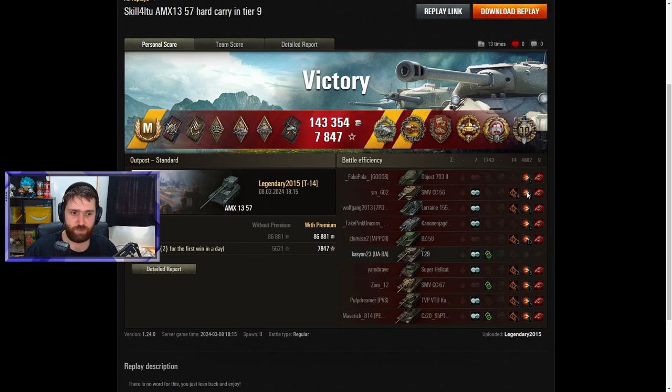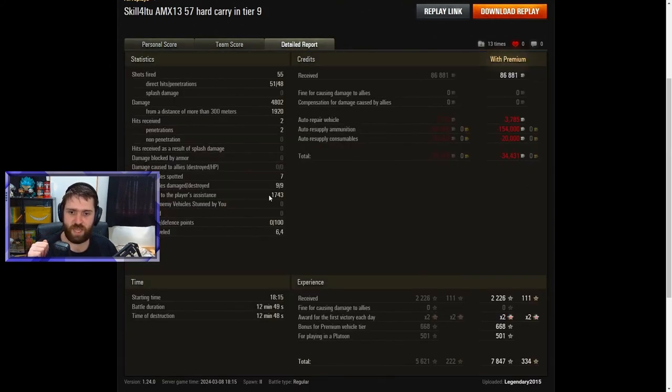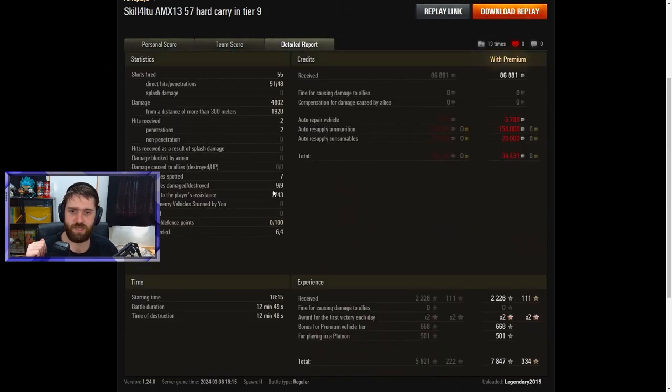The 7032 took a bit of damage, but the SMV was full health, the artillery was full health, the BZ had 10 shots over there, the Super Hellcat: 5 and 5. It's just insane stuff by Legendary. 1,743 damage caused due to spotting assistance, most of it on the T29 at the start, the SPAT TVP, and the SMV. 100 defense points — resetting the cap twice was all you needed to win the battle. Traveling 6.4 kilometers — how many battles have you seen where a vehicle actually traveled over 6 kilometers in one battle?